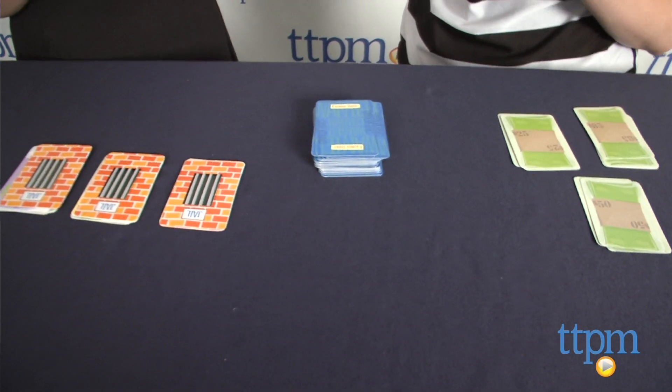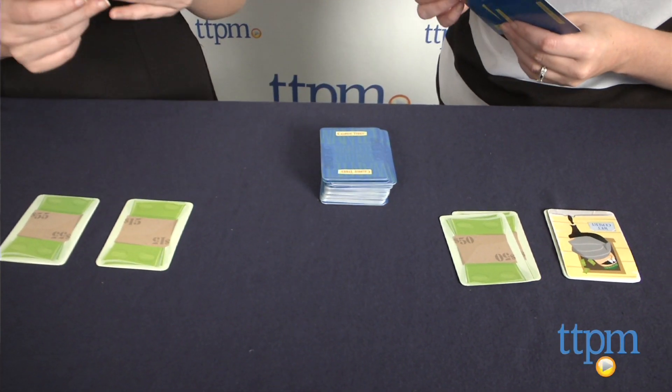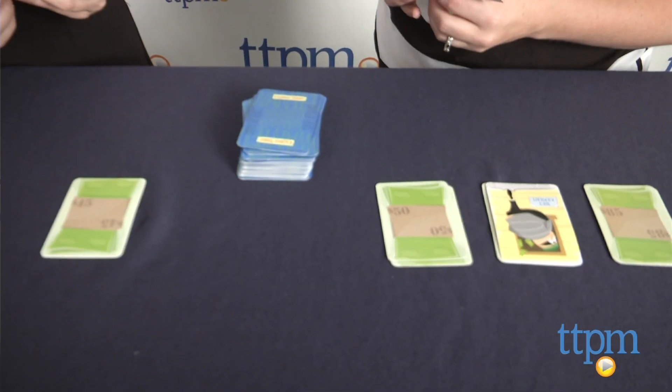You can also add money to your stacks if you have a card in your hand that equals $100 when added to the top card of any of your stacks. When no one is able to steal or play on any money stacks, then each player takes one card from the draw pile, creates more money stacks, and starts the stealing all over again.